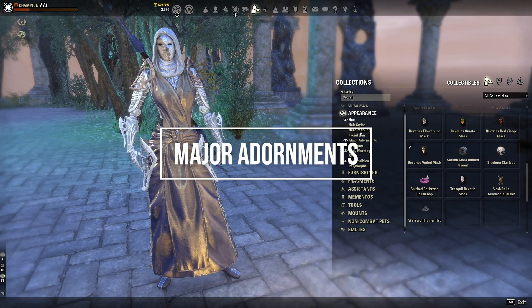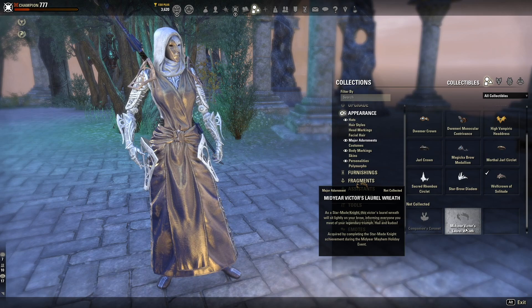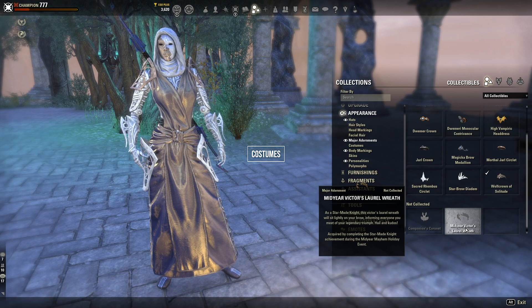For major adornments, the one free one you can get is the Mid-Year Victor's Laurel Wreath from the Mid-Year Mayhem event. That is a PvP event — it's not active right now, but I do have a Mid-Year Mayhem video in the description. Now let's go into costumes.